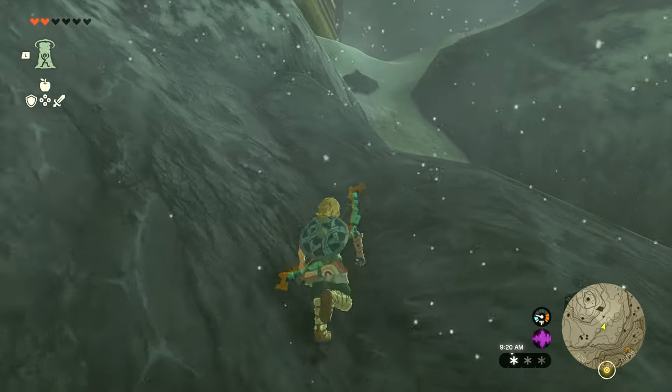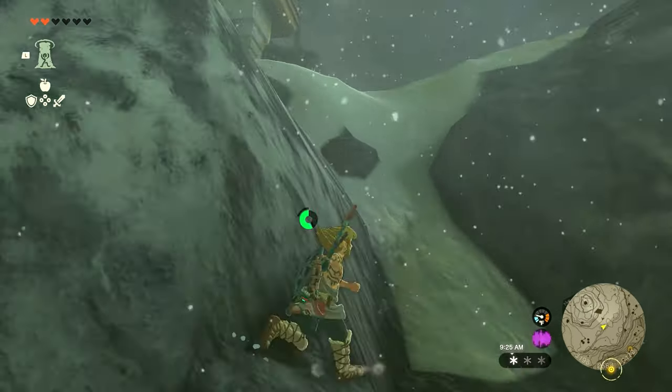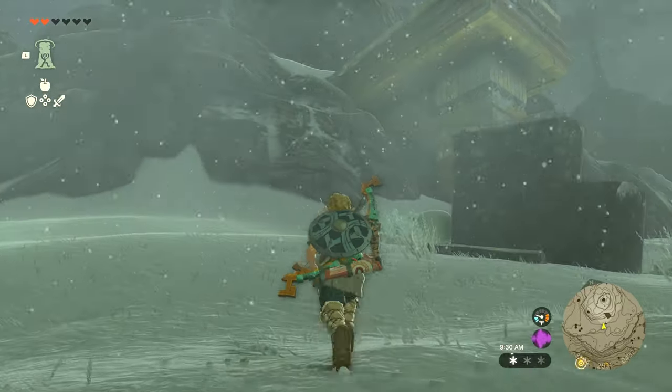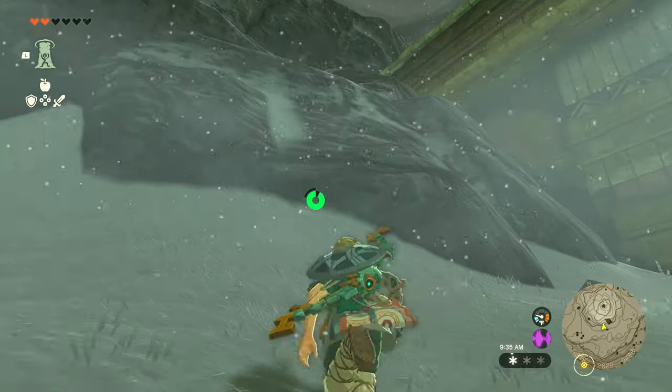This second Ascend will take a little bit longer. Once you appear at the top you're going to see a yellow structure on the mountain, which is a good sign — it means you're getting close. However, he's not actually on that yellow structure, as it may appear. You want to climb up past that to the very, very top.